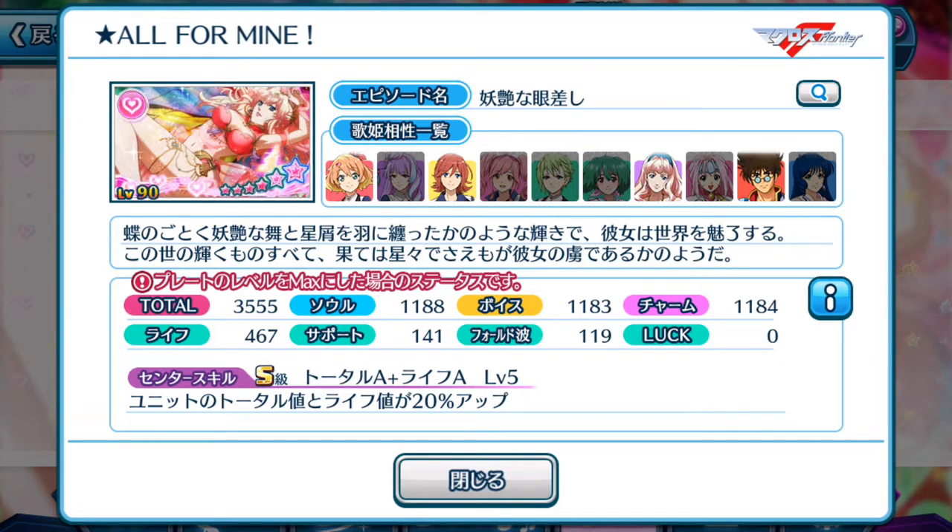Let's take a look overall at how good this episode plate is and whether it is actually worth it for Sheryl Gnome fans and non-Sheryl Gnome fans alike to toss in all your singing stones. Overall, fantastic layout of well-balanced stats for all three types of points. The center skill at S rank increases unit total and life by 20%. So not just the normal stats — the life of that unit is increased by 20% up. This is a good high-scoring center skill episode plate plus a support episode plate, especially for missions that require you to clear with a certain amount of HP, which is what this current event is all about.